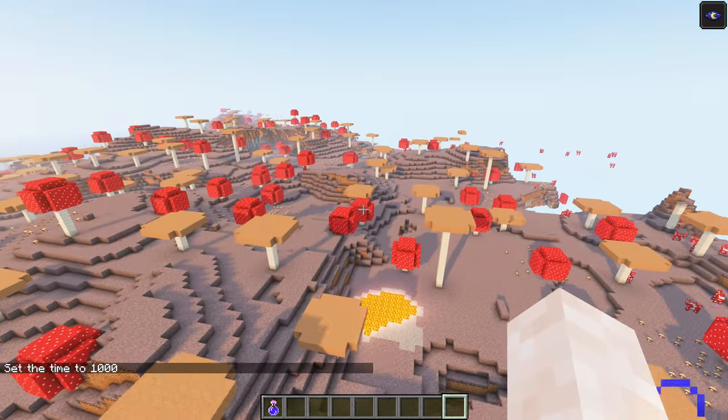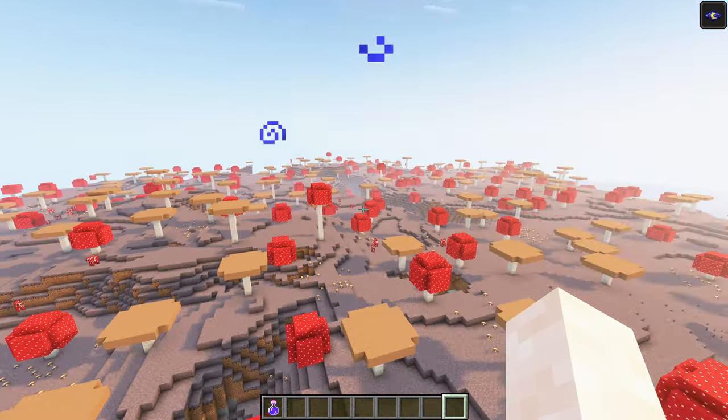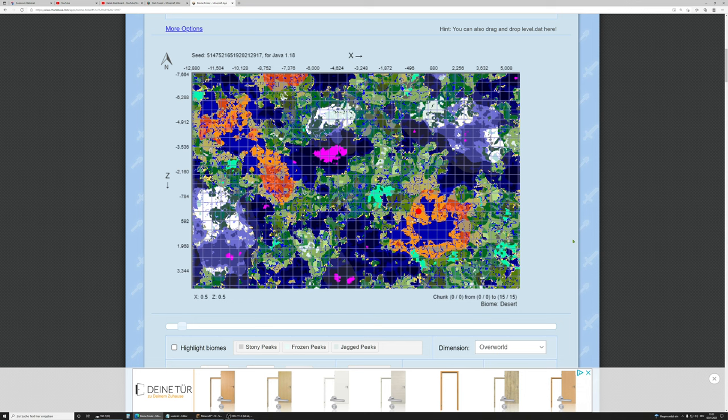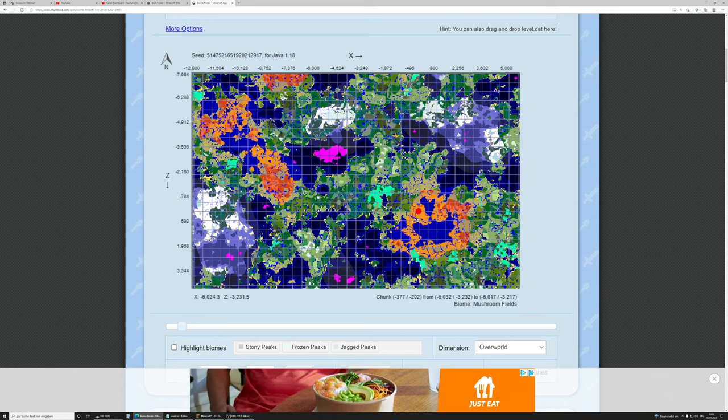I have shown you a video with a massive 1000-blocks-across mushroom island. The thing with that was it was 1000 blocks across in both directions — basically a circle. Now let me just pull up the biome finder to show you this mushroom island. The spawn point is down here. This is the mushroom island. As you can see, from 6000 to 4000, that's 2000 blocks across in this direction. And in the other direction, it is also about 1000 blocks. So 2000 by 1000 blocks — this thing is massive.